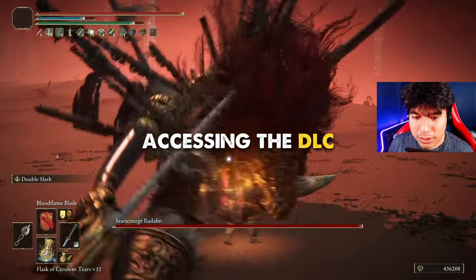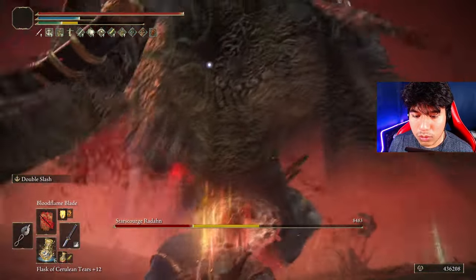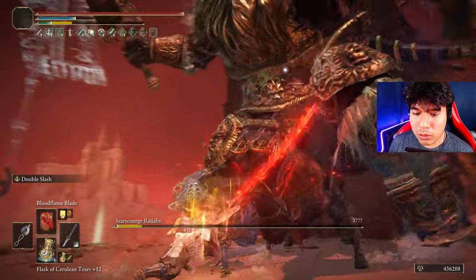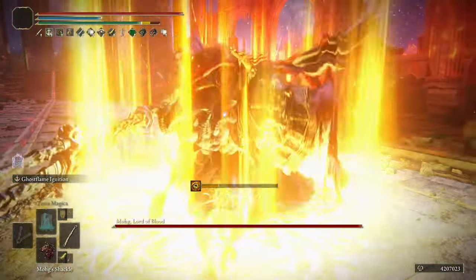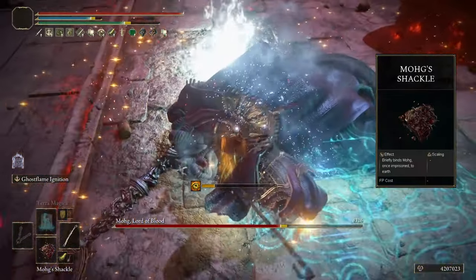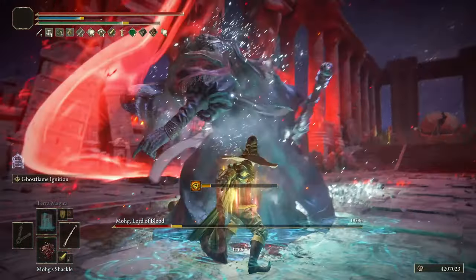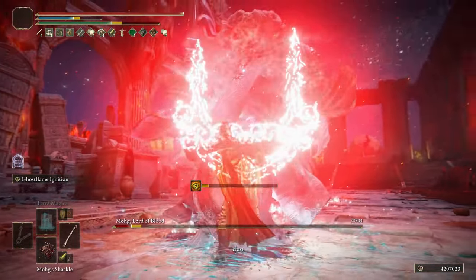First of all, in order to access the DLC you need to defeat Radahn and Mohg. Radahn is not complicated if you fight him at close range. Mohg on the other hand is a little bit more complicated, but if you have the Mohg Shackle you will be fine. This item is located in the Liurnia of the Lakes area, guarded by a Lobster. With this tool you will be able to stagger Mohg and destroy him before the second phase without taking a single hit.